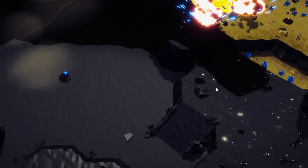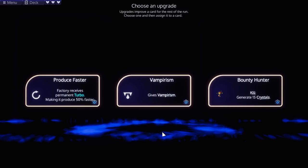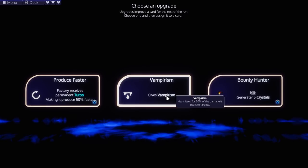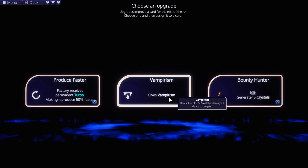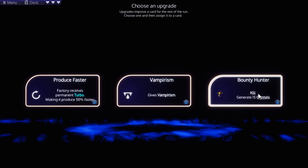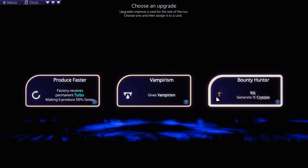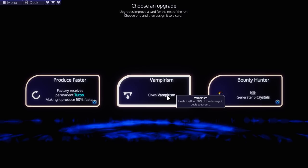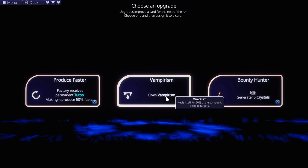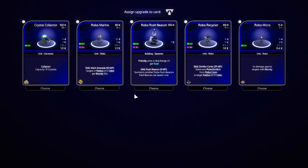Let's take the secondary army. I think we're good. Okay, we get a card or an upgrade? I guess we get both. So Robo Micro - extra damage against targets with Bounty, which I should probably use. And gives Vampirism - heals itself for 50% of the damage. So do I want money or units that don't die much? I like the idea of units that don't die much. I also like the idea of Bounty Hunter. I'm going to go Vampirism, and I'm going to give it to the Robo Recycler.